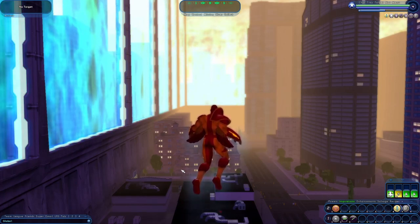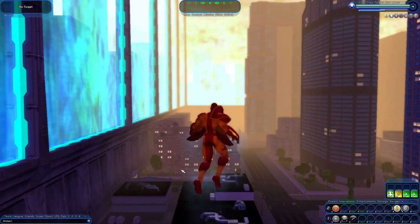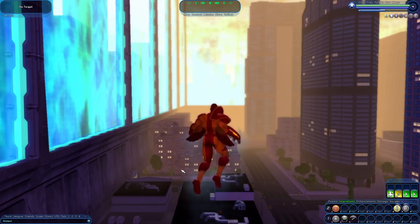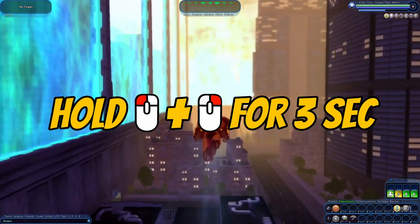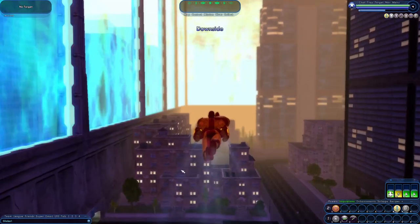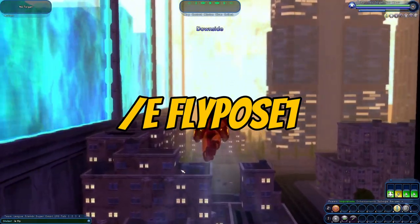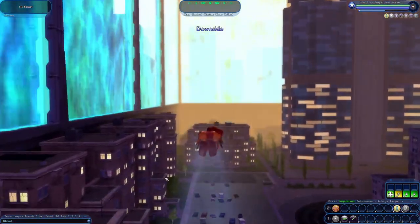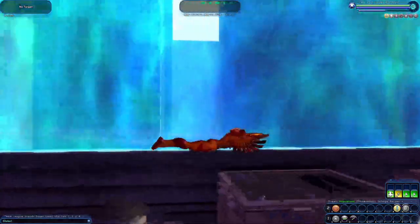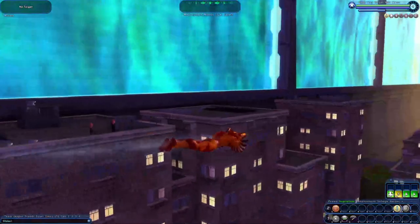So the first thing you need to do is you need to be in a constant flight state while typing out the command. To do this, you need to hold the left and right mouse buttons together for at least 3 seconds. Once you've done that, you can let go and then you type forward slash E, fly pose, and then like one. And look at that — the position changes.